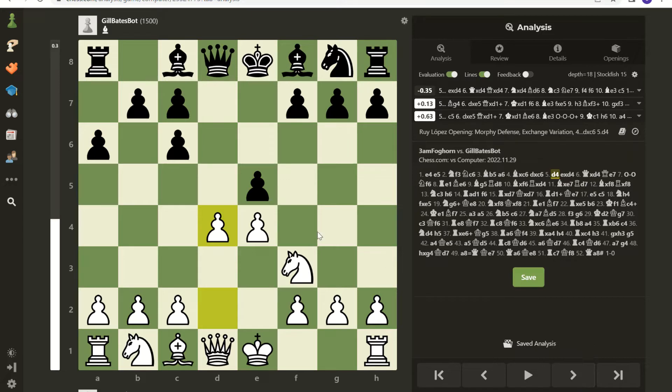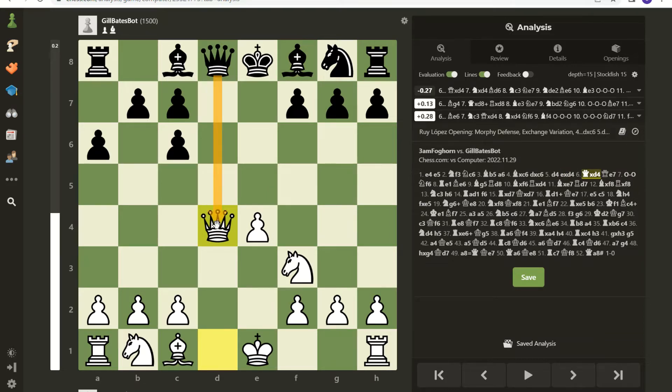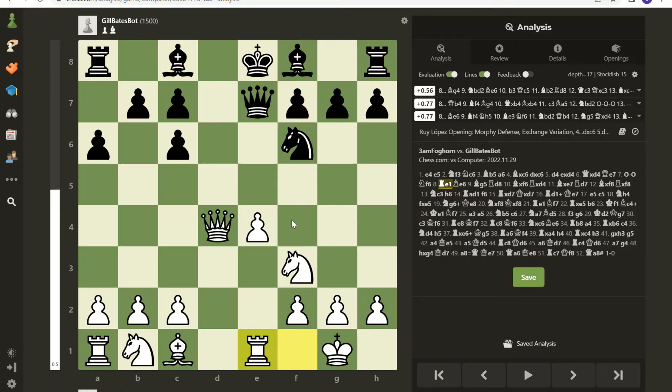Now, there's a danger if you take this, because the queen can step out here, and you're in trouble, so it's not necessarily a free pawn. I was expecting an exchange here, but to my surprise, it went this way, and now this, I like. This is just good, clean chess — putting a major piece right in line with your opponent's king, and the queen has stepped out in front of the king, which is okay. This is not bad, but it's a little dangerous, all things being equal.